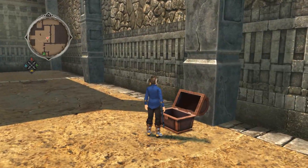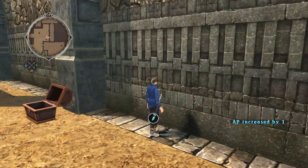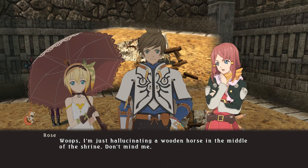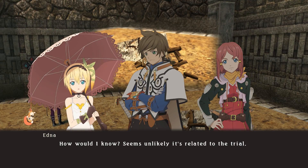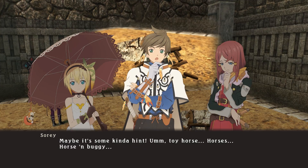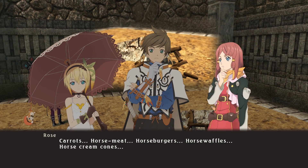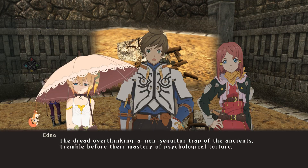We'll grab this chest - the fairy may try and take us down. Is this pot... chair? It's a broken chair. Oh it's a horse - found a discovery point! Broken hobby horse. What are you going to say about it? I used to have one of those - I'm just hallucinating a wooden horse in the middle of the shrine. It's awful tiny. Toy horses are only rarely made for adults, so yes. But what's a toy doing here inside the Shrine of Trials? Seems unlikely it's related to the trial. Maybe it's some kind of hint - toy horse? Horses? Horse and buggy? Carrots. Horse meat. Horse burgers. Now I'm hungry and yucked out. The dread of overthinking a non-sequitur trap of the ancients. Tremble before their mastery of psychological torture.